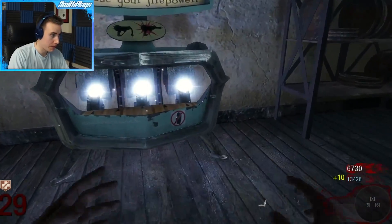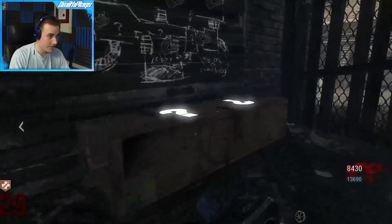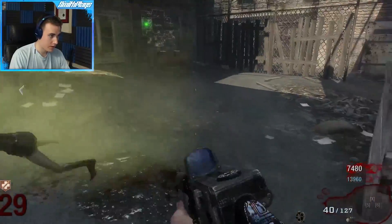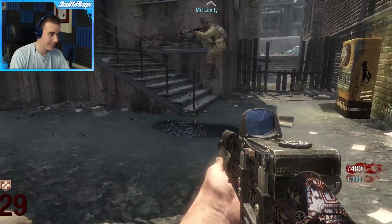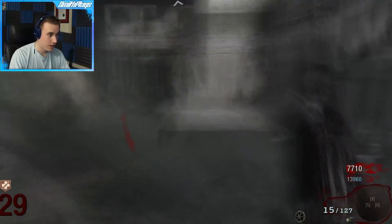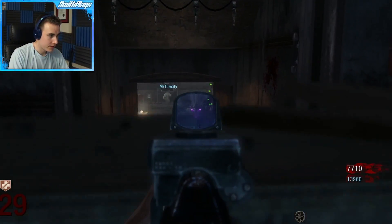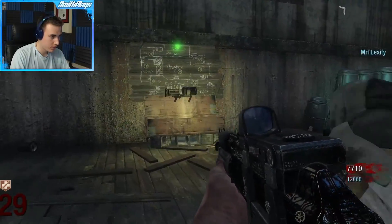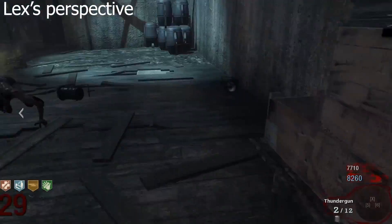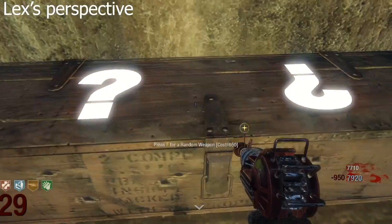AK74U upgraded is actually pretty sweet. First hit — maybe I shouldn't have pack-a-punched my RPK; I kind of want to just wait. Did you know you could do this Easter egg? I've always known about it but it's just the most useless thing. You can do something similar on Shino near the flogger. I'm guessing it's going back to Stage — so we could potentially finish this right here. The box went to Stage! We've got 16 hits left — I'll take it.